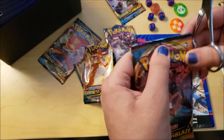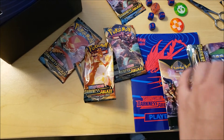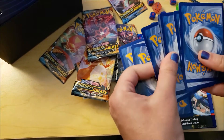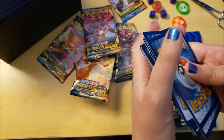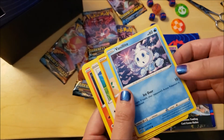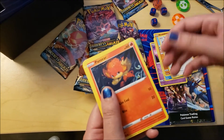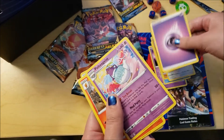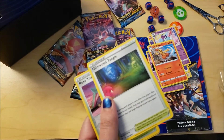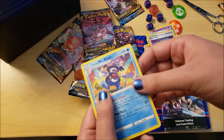We have two packs left. Putting the code card to the side as usual — like I said, I'll go over the cards at the end of the video. Goalette. Oh, I love — I hate it — this is my third Vanillite. He's very cute so I don't mind. Teddiursa — yeah, I love this one, he's so adorable. Pangoro. Psychic type energy. Another Polteageist. Combusken. Glimwood Tangle. Rose Tower. And Mr. Rime.